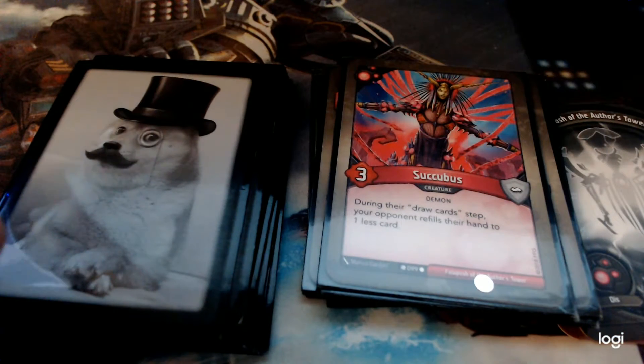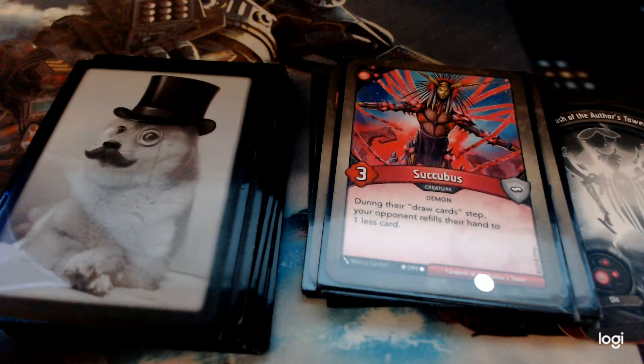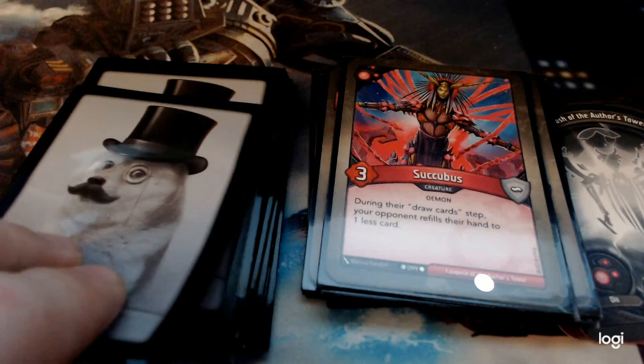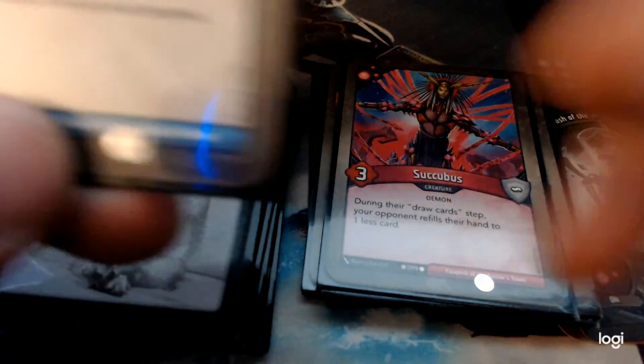Succubus — power three. During their draw card step, your opponent refills their hand to one less card. Opponents feel very motivated to kill Succubus — they really want to get their draw back, so they'll typically try to kill it pretty quickly. But if you have it out there, it's nice and annoying. Even for a turn it's about as strong as Mindbarb, I suppose. Pretty good — they'll want to deal with it.